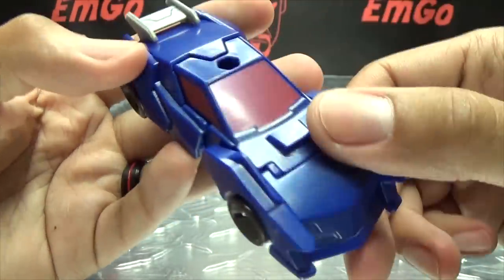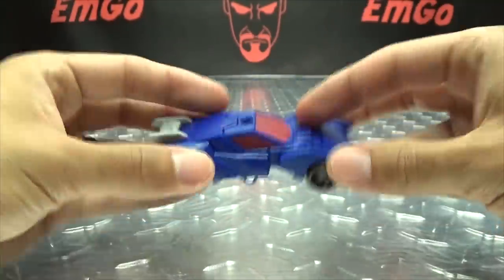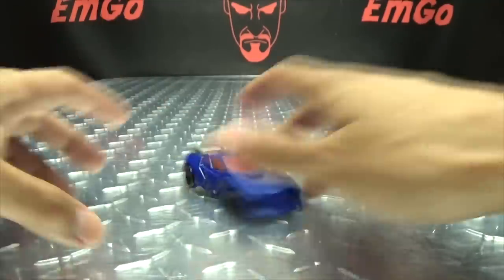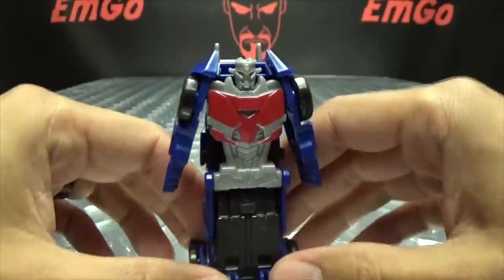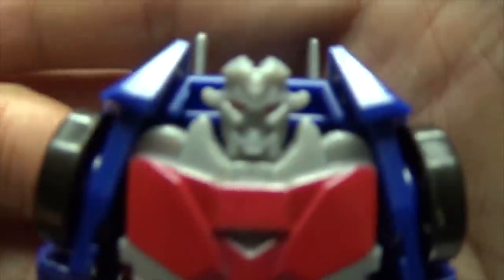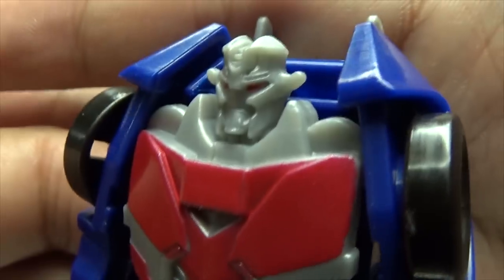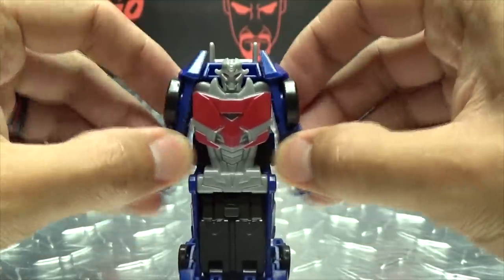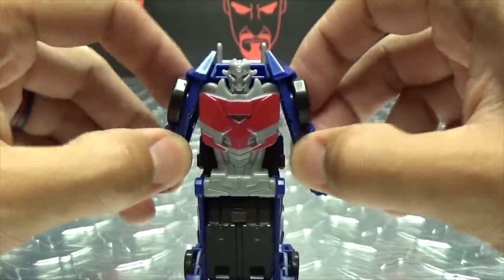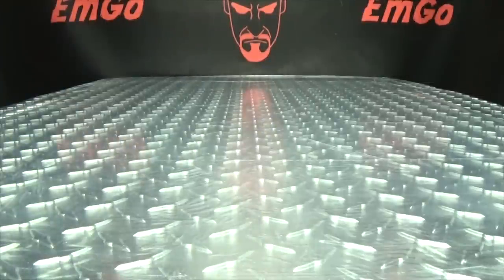Moving on to Wildbreak — you can see it's the same mold as Dragstrip, just a blue car with red windshields and windows, and a silver spoiler. It rolls. Transformation: stand it up, bring that section back, bring the arms out, and voila — Wildbreak. Getting in close, these do actually have nice head sculpts, unfortunately they're not painted. Just red eyes and some red on the chest. Articulation: you can just wag his arms — that's it.